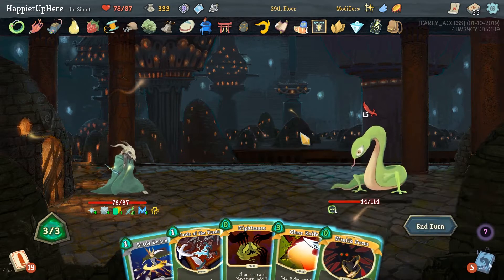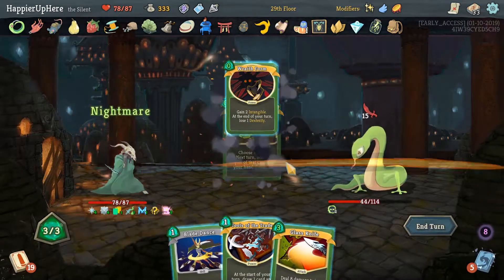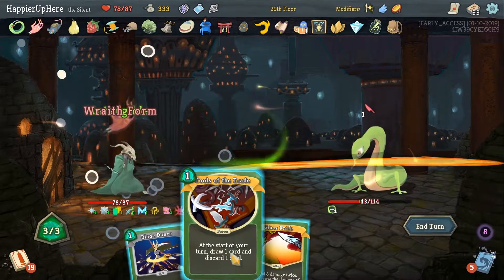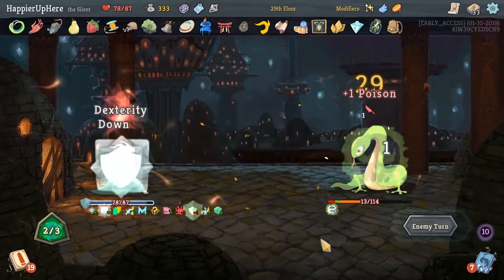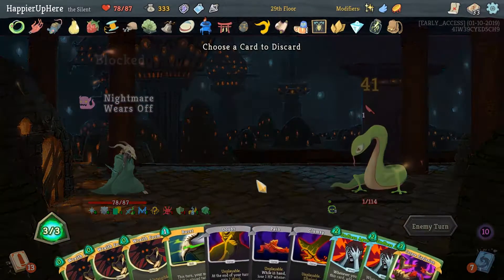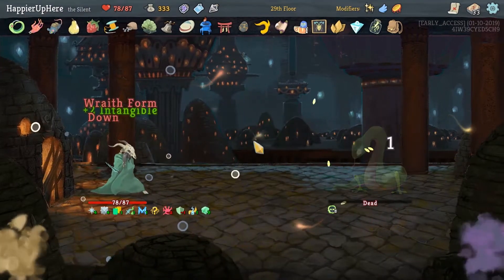We could Nightmare a Zero Cost Wraith Form — that might be useful. Oh, it is Zero Cost, so might as well. I'll do Wraith Form for free. Tools of the Trade, Glass Knife, Blade Dance. We just need to play a couple more cards to kill. Pain — and then okay, perfect.